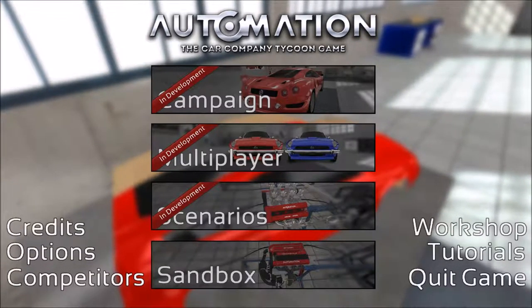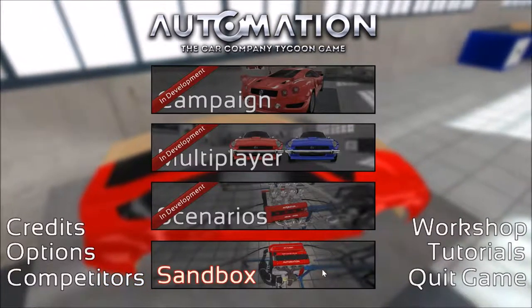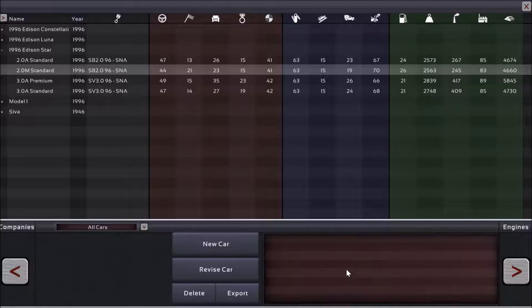Hello and welcome, this is Mouse Gunner, and we're back with some more Automation, the Car Company Tycoon game, continuing on with the campaign roleplay of the Edison Car Company in 1996. Because the model building in the game is much more complex than it has been in the past, I'm going to change things up a bit. I made the model we're going to be looking at in this video, as well as a couple other models for the future, ahead of time, so that we can just go through the different setup and the results.